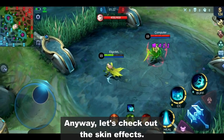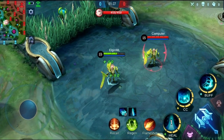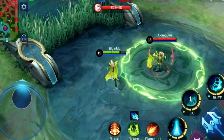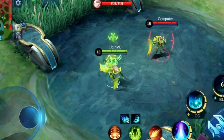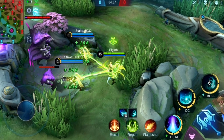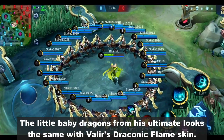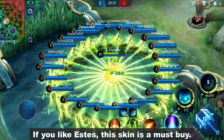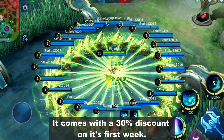Anyway, let's check out the skin effects. The little baby dragons from his ultimate look the same as Valer's Draconic Flameskin. For me, the effects look great. If you like Estes, this skin is a must-buy — it has a 30% discount on its first week.